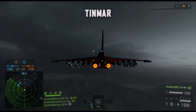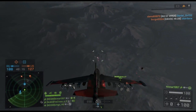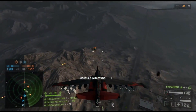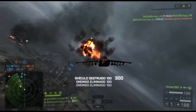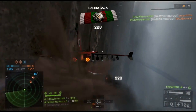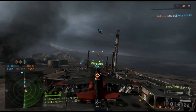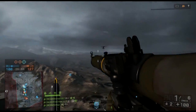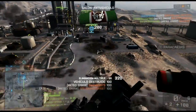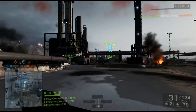Finally today we have a clip from Tinmar playing on Operation Firestorm in the attack jet, looking to take out enemy aircraft. The first target is an attack helicopter — he just JDAMs him, which is exactly what you want to do in that situation. Moving forward toward Charlie objective, he spots another helicopter and goes for the Rande Zouk. Unfortunately he miscalculated slightly and couldn't manage to get back on the last two, but the attack jet is taken down. Very nice work indeed.